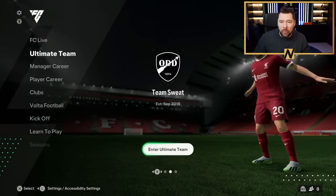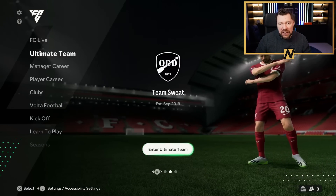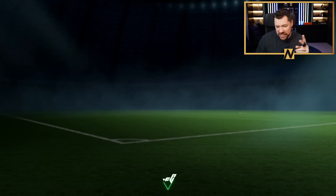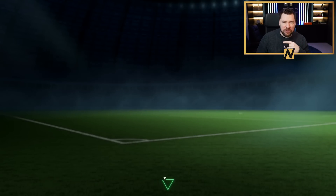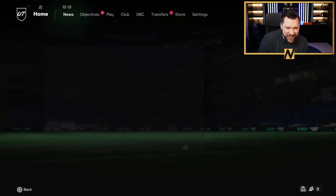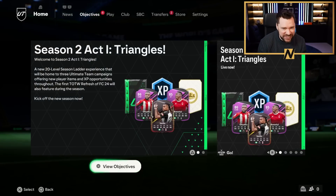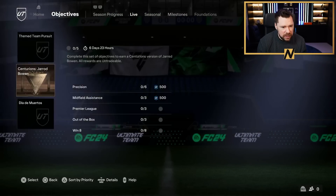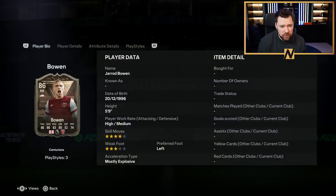What's up guys, the Panthers here and welcome back to another FC24 video. It is 6 PM, it is Centurions day - Team Two - and we are going to see what we've got. From the sports today: Eusebio, Zico, Zanetti, Cole, Trezeguet, and McCalele. De Bruyne, Von Matty, Musiala, Williamson - was that Arsenal Williamson? We're going to see what we've got, starting with the objectives as always.